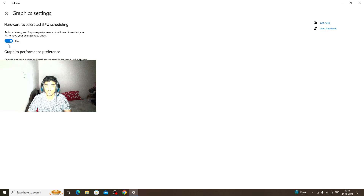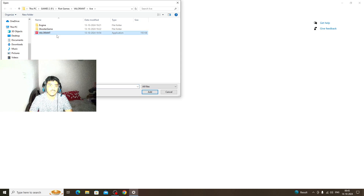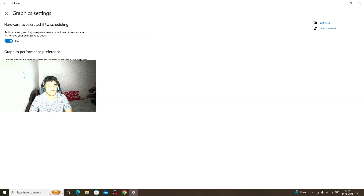If you don't select this option, all the load will be taken from the graphics card. With this setting enabled, the system will split the load — 50% from the GPU and 50% from the processor. Make sure you enable this setting. I've already added Valorant here, so I don't need to add it again.